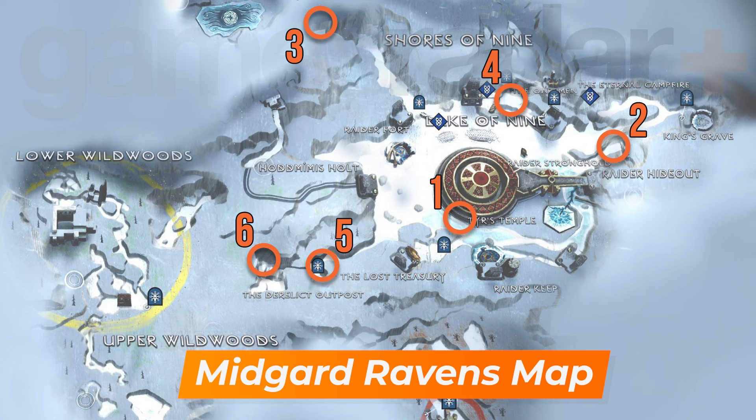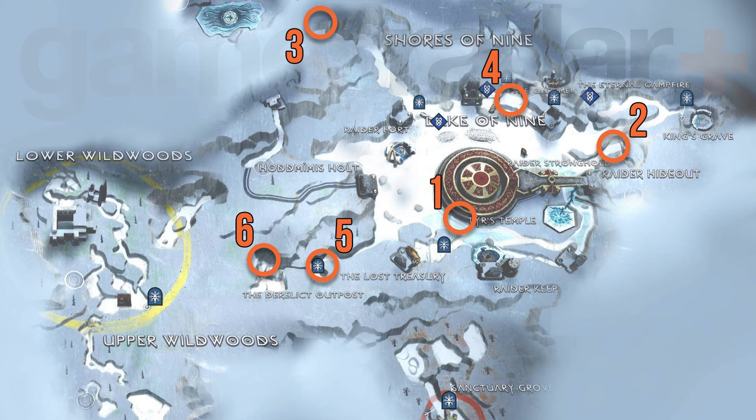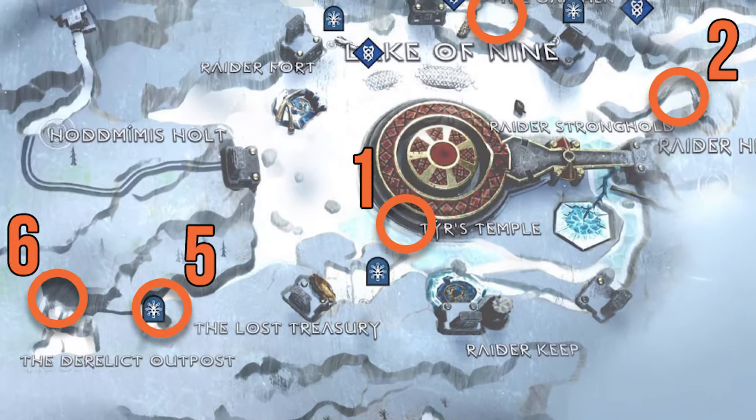There's a total of 6 ravens in Midgard, largely around the Lake of the Nine, rather than in the woods or around Freya's house to the south. None of these ravens are too difficult to reach, but we'll walk you through them with each labelled on a map.